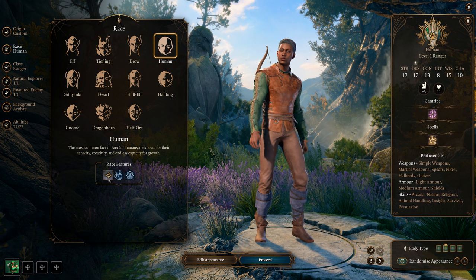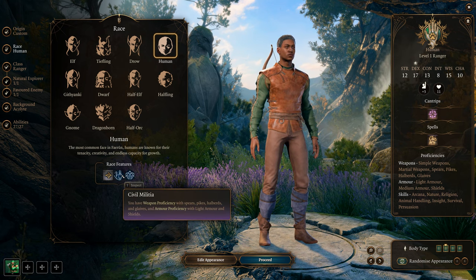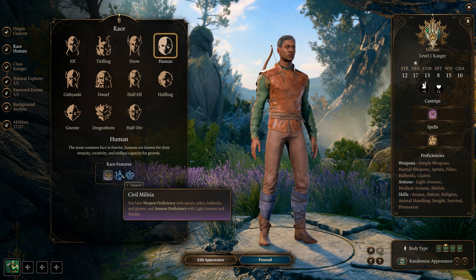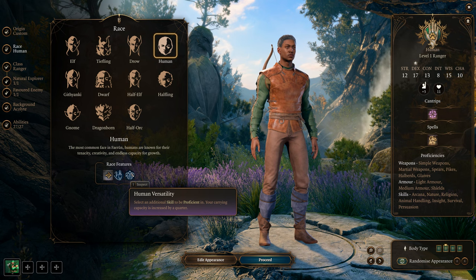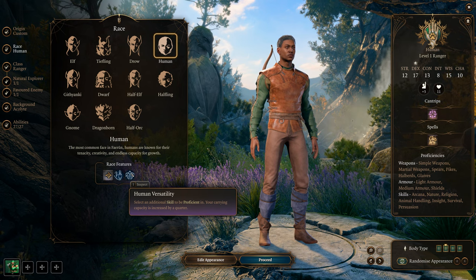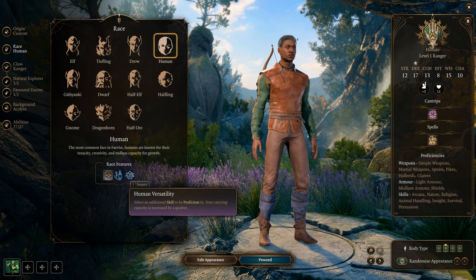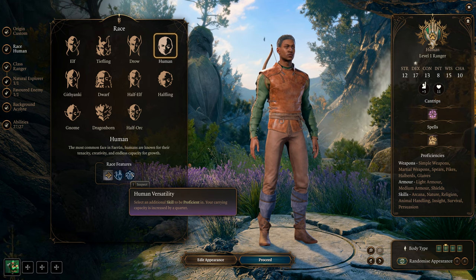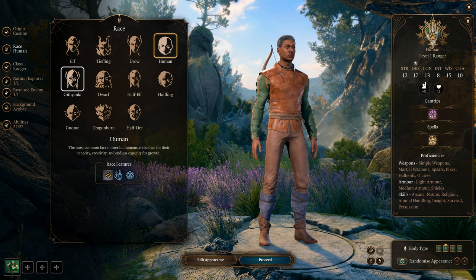Humans: 9 meters per turn, you have that mobility. This race is alright for this build. Human Versatility is the bread and butter — you get an extra skill proficiency, helpful for dialogues throughout the world. So instead of your normal four skills you get five, one up from everybody else.